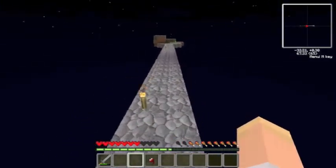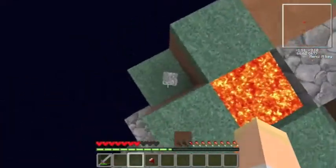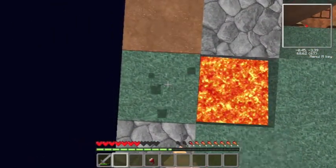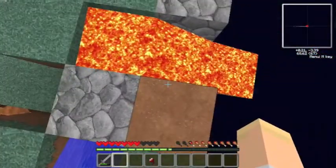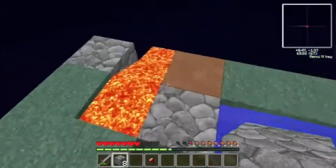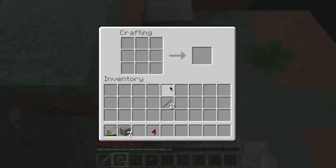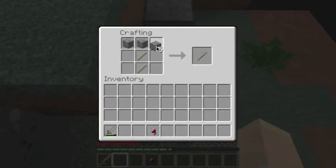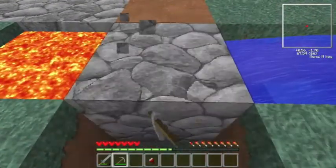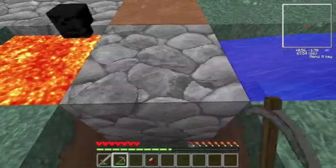I'm going to come back and there's going to be mobs there. I hope a zombie spawns actually though because that wouldn't be too bad. Oh, that's dangerous. Come on, I need a tree to get here because right now I am a little low on resources — on everything, which is expected.